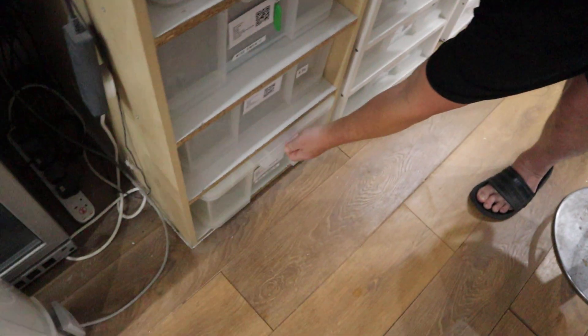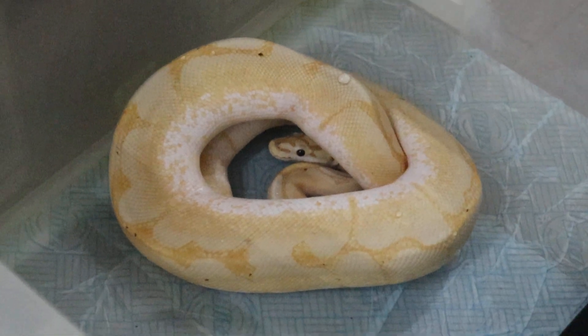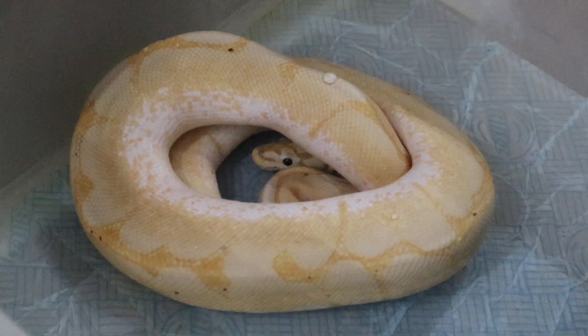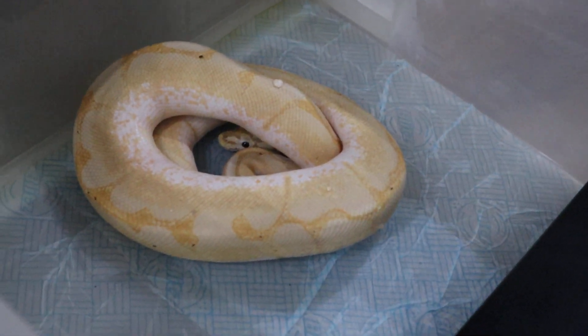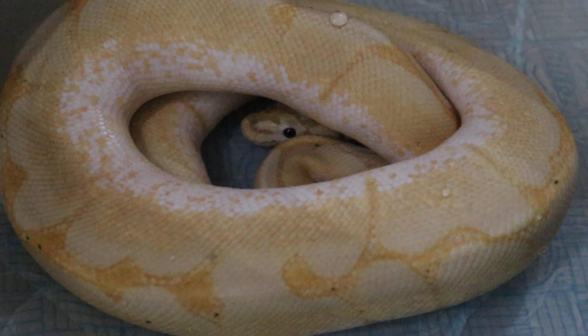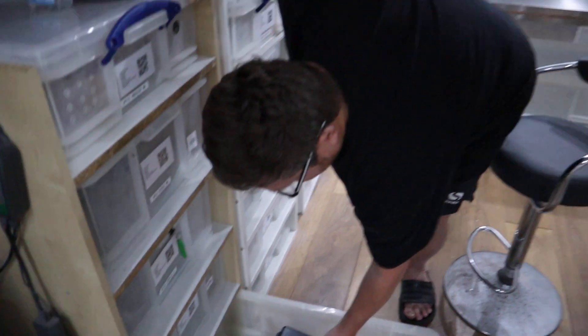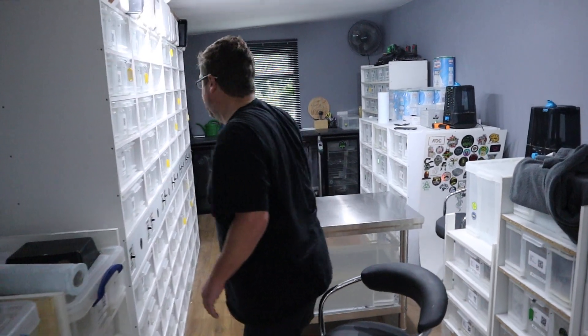One of the snakes we want to sell is one of our banana spider het clown boys — both of them are ready to go in terms of breeding. Let me show you one that's just shed out so you can see how beautiful he is. We've moved him up and look how beautiful this animal is. He's weighing about 800 to 1000 grams, he's producing sperm and he's ready to go. So if you want to get a banana clown spider, he would be a very good option — we're selling him for about £80.